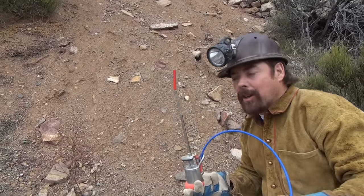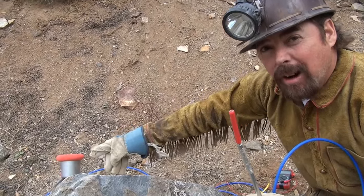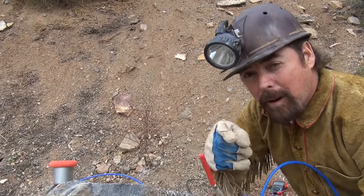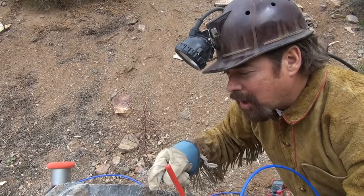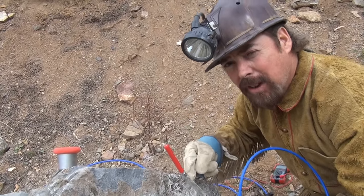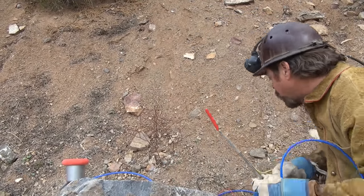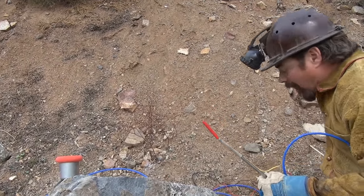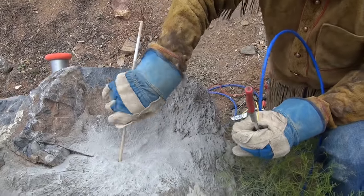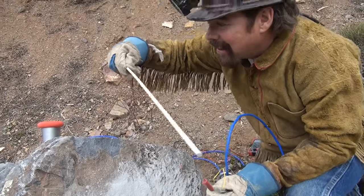I already got one head loaded up ready to go — I've maxed out that hole all the way to the bottom. Remember in part one I showed you how to properly determine the depth on your rock so you get maximum efficiency. You're gonna need a measuring stick just like this one, and I've already cleaned my hole out — you can see I'm that far down. That's some good depth.